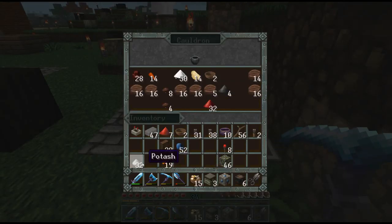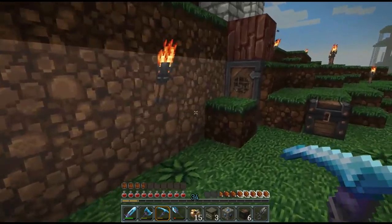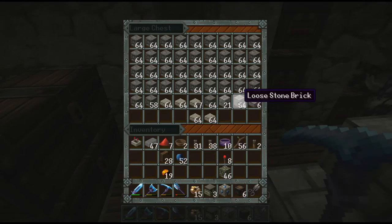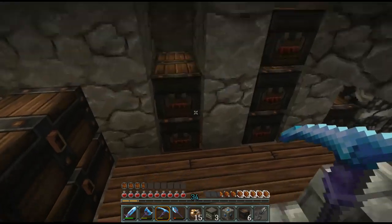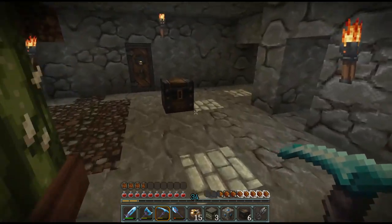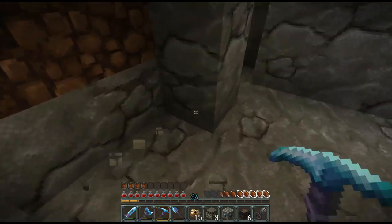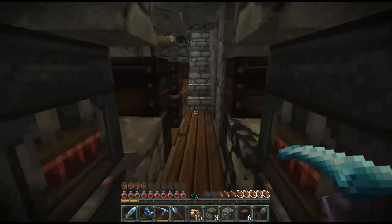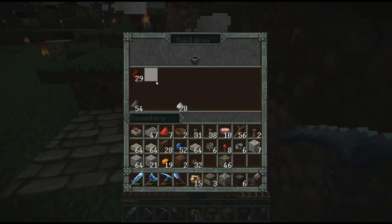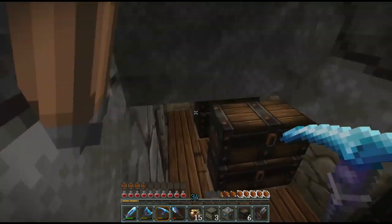We'll put some more over here and that'll make us a decent amount of nether sludge. For testing purposes, I've got loose stone brick that we can turn into regular brick — that'll be just fine. Let's go grab those materials — nether sludge.